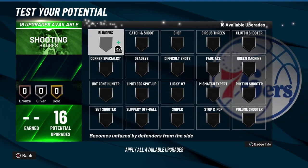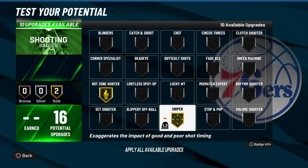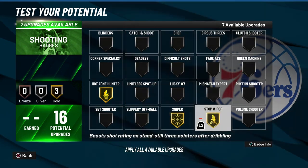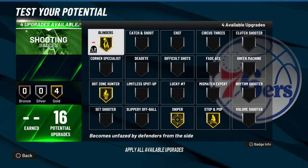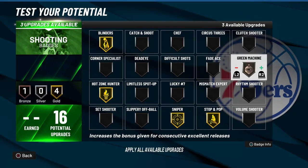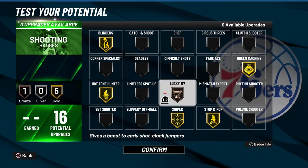For the shooting badges you get a total of 16 on gold, which is pretty solid for the amount and tier. I recommend throwing on Hot Zone Hunter and Sniper — two of the best badges in the game. Also recommend throwing on Stop and Pop and Blinders. For your last 4 you can place them wherever you want, but for me on this build I'll be going with a gold Green Machine and a bronze Lucky 7. You can always switch these up to fit your playstyle.